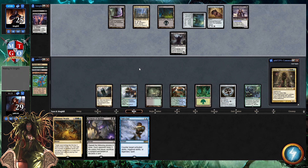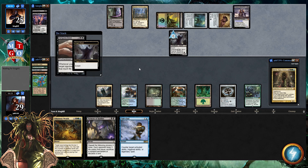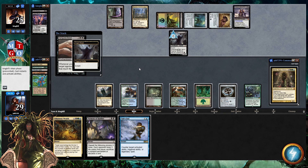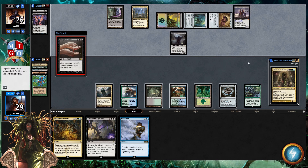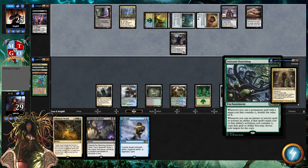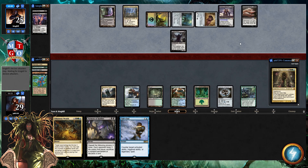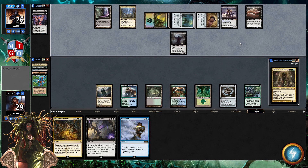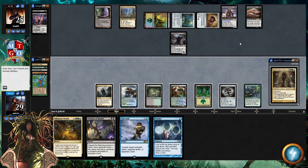Long story short, I rebuilt Damia. The core concept is: ramp as much as possible so once we get Damia down, we can utilize massive card advantage — deplete our hand, refuel, and not worry about what's on the opponent's side. With a lot of ramp you run a lot of X spells. Plan B is finding Unbound Flourishing and closing out the game. Opponent's not swinging in — let's see what we hit. Oh, Ponder — that's exactly what we needed.